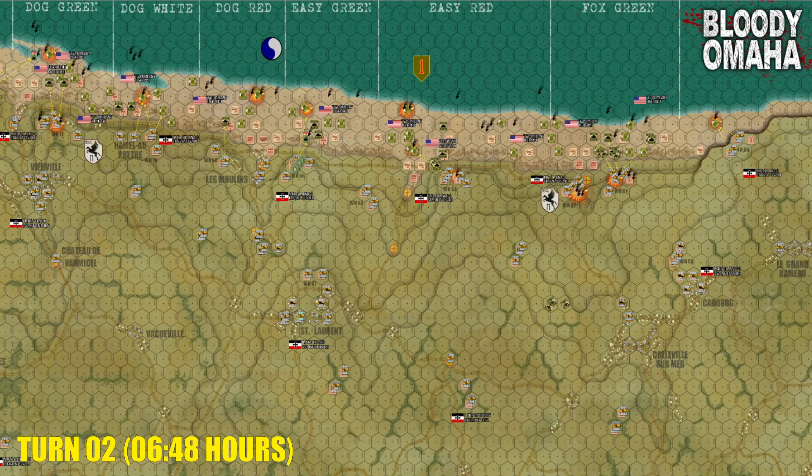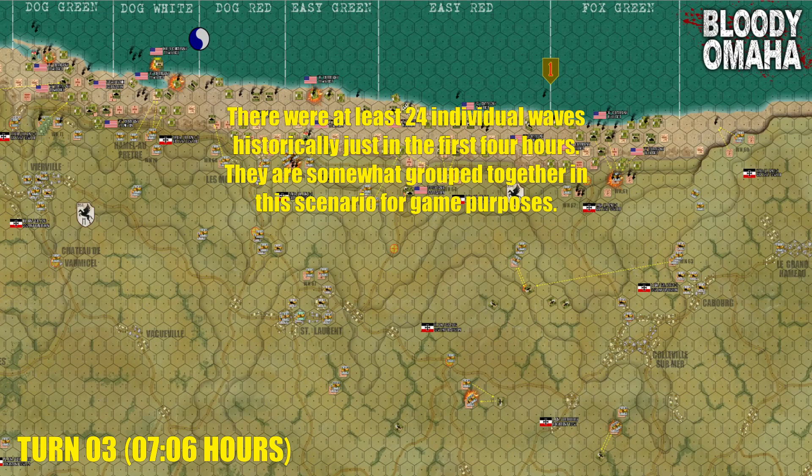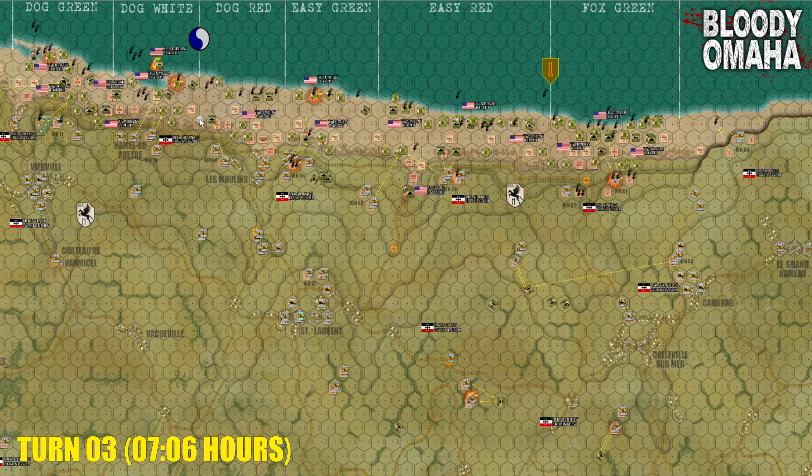Advancing the turn track from turn two to turn three, there's not a whole lot of forward movement in most places by the forward American line. But here along the water's edge we see where that second big wave has finally arrived, along with a whole new series of smoke columns, because the American engineers have not done the best job so far in opening up gaps in German beach obstacles. They're mostly focused on minefields and even advancing towards the blockhouses leading into the four major draws that the Americans have to clear in order to win the game. They might be getting a little bit ahead of themselves.